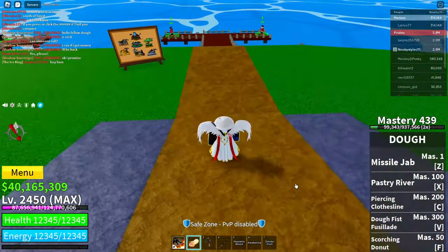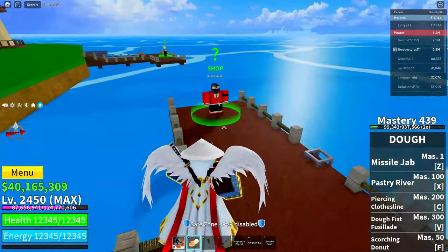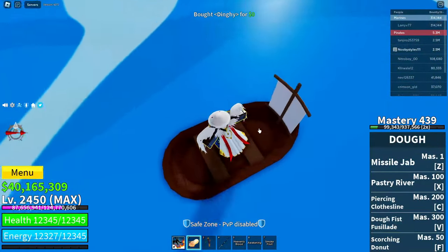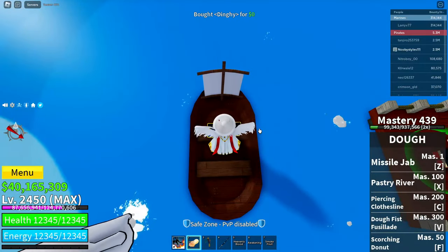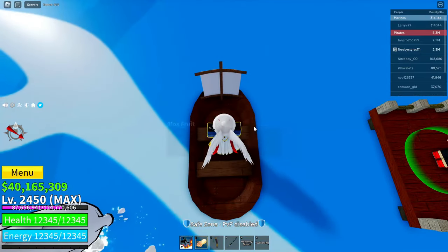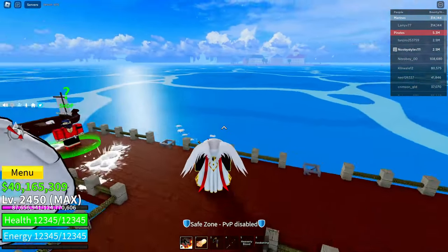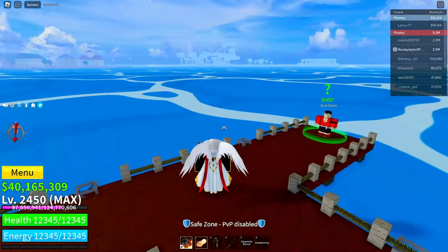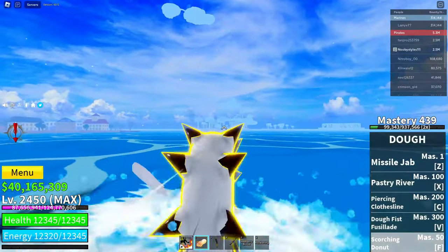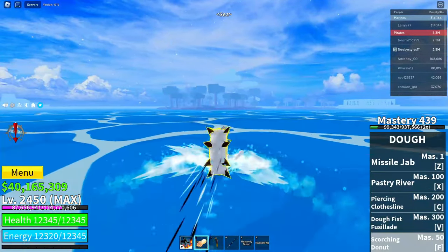After all those things, go over to the boat dealers. Click on this guy and get yourself the free boat. Stand on the free boat, take out your smoke fruit, and drop it in the boat. Let it stay like that and do not use any boats from this point forward.